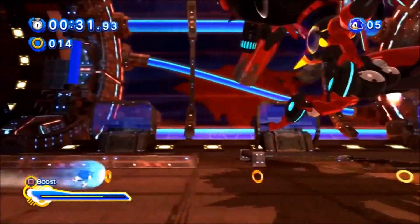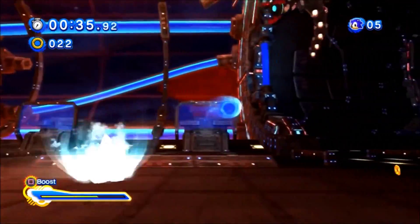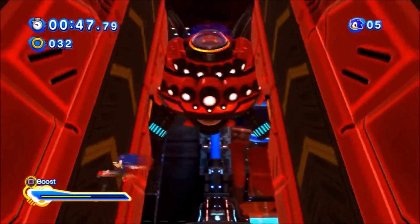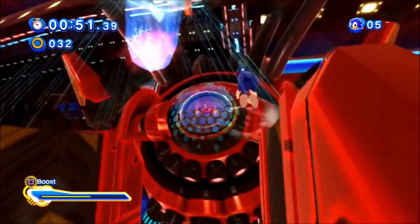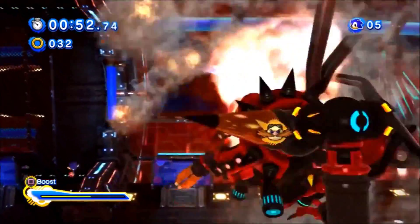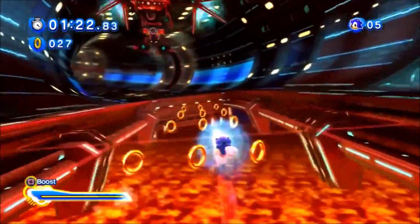Then the perspective goes into 2D, where you have to time your jumps to dodge the projectiles Eggman fires at you, and then wait for Eggman to place two walls onto the ground. Now you have to time your wall jumps to jump from wall to wall while still dodging some ice comets, so you can get to the top and strike. These parts are a joy to play in both 2D and 3D, and they all play out well.